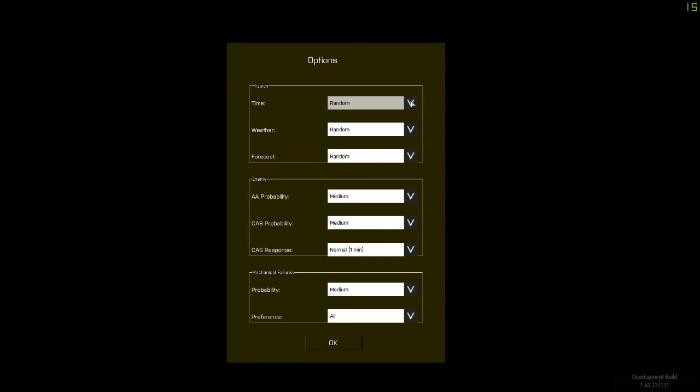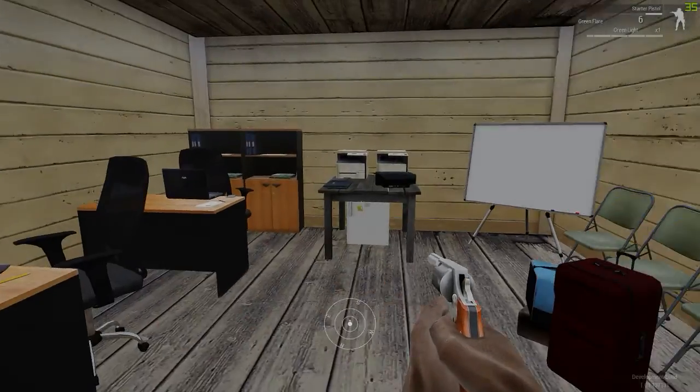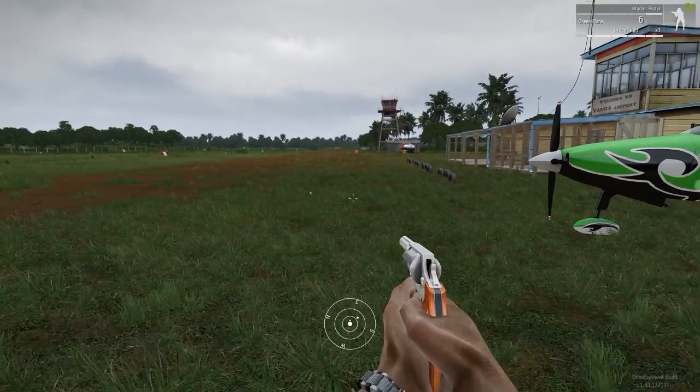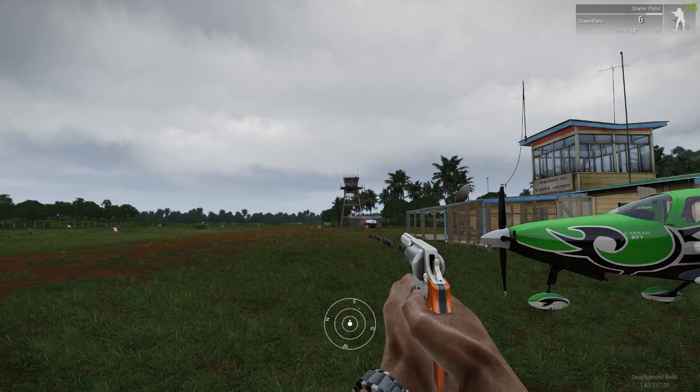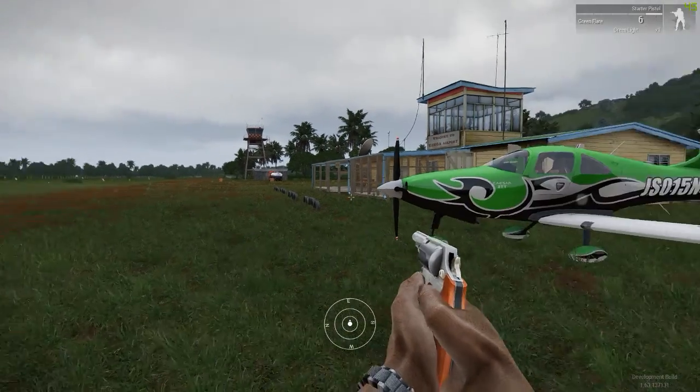Hey guys, it's Rob J here and in today's video I'm going to be bringing you a preview and a quick chat about my new mission type, which is a whole new mission based around a civilian role. You're either an owner or operator of a small fleet of private planes and essentially you operate an air taxi service. This comes in the form of four base missions, each with 10 different variables and locations, and essentially you taxi people between A and B — airport to airport over the islands layout.